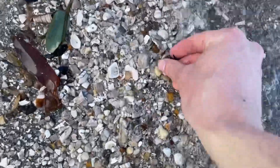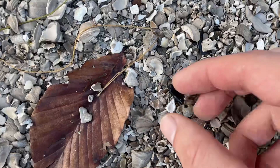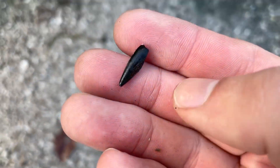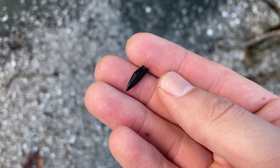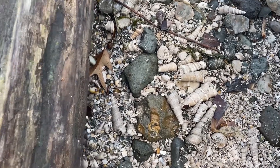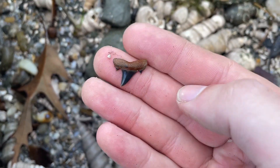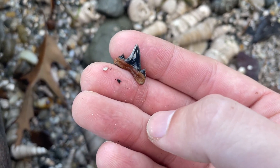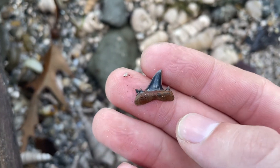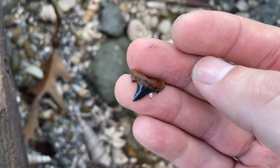Once you start getting some wave action, the density of fossils goes way up — there's one tooth, there's another, there's another, just tons of them. Looks like one of the little croc teeth right there — yep, nice. First one of those today. Most of the teeth at this site are usually just your typical black or gray, but look at the color on this tooth — look at that orange. It almost looks like a mini Otodus, but I'm pretty sure this is a mackerel shark, which actually evolved into Otodus. They coexisted for some time. Beautiful tooth.